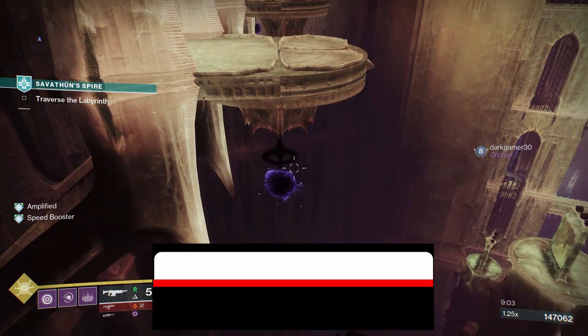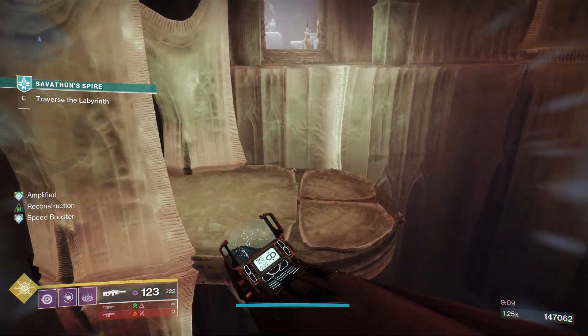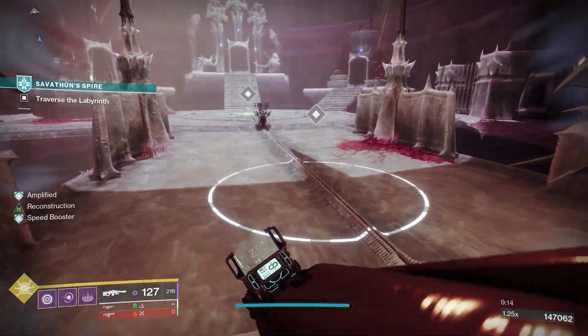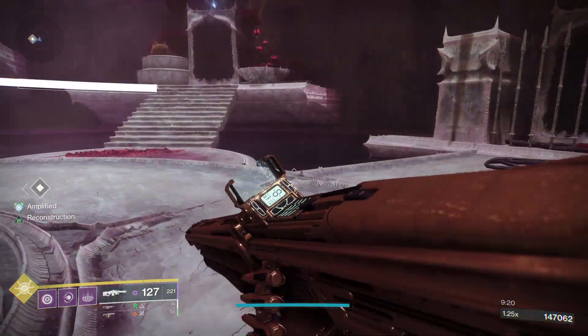Now let's talk about where this first card is. So at the very end of Savathun Spire, right before you get to the final boss, if you've done the doors correctly you can play on a rally flag, but on the gated door to the right — you can see the three that are open for bosses — the one that's gated to the right is going to have this little floating card next to it.